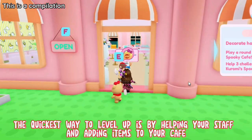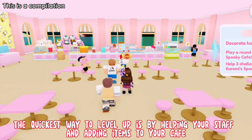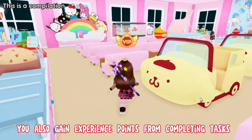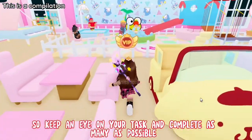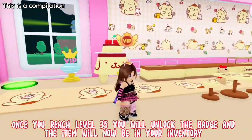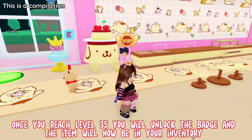The quickest way to level up is by helping your staff and adding items to your cafe. You also gain experience points from completing tasks, so keep an eye on your tasks and complete as many as possible. Once you reach level 35 you will unlock the badge and the item will be in your inventory.